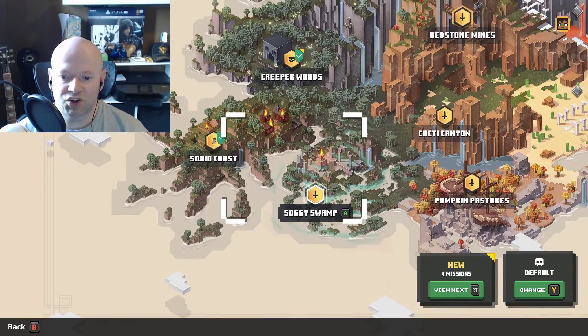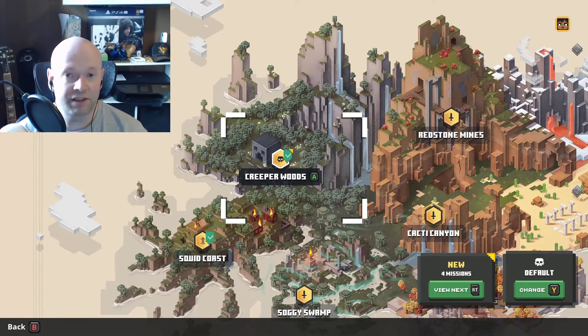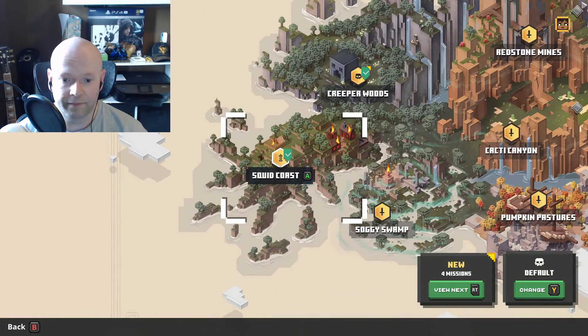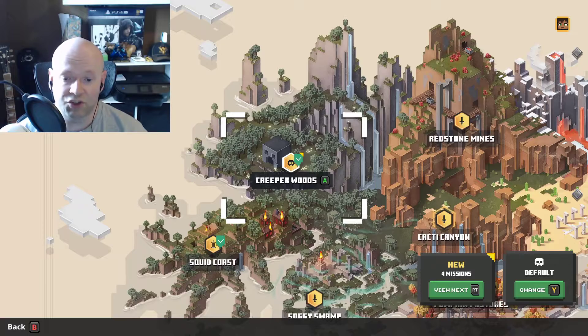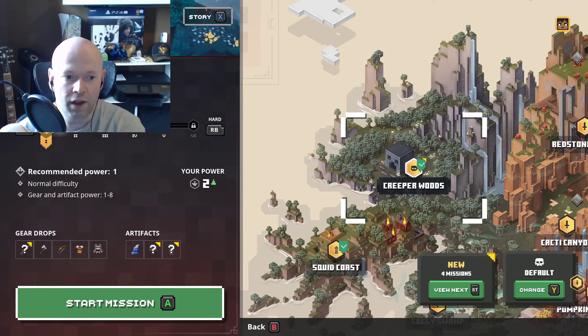Once you're at your mission select, you can also see the missions you've already accomplished. You can actually replay them, and this is the other way you can change the difficulty. So let's say we do Creeper Woods, which is the first mission I did after the tutorial — when you click on it,